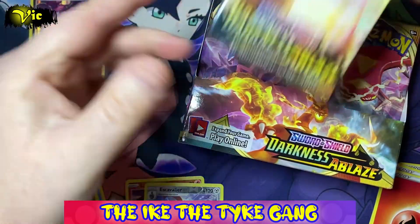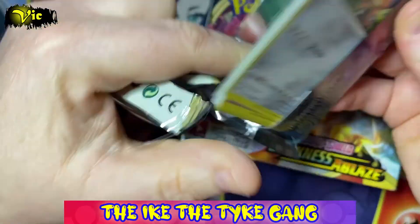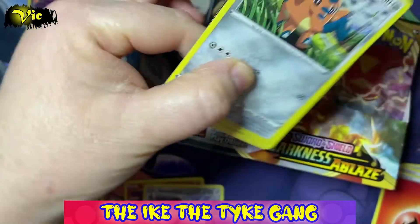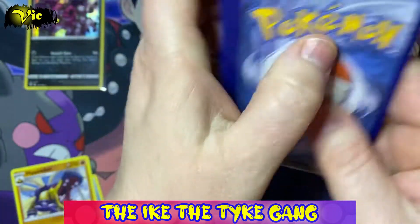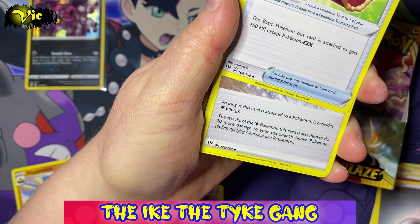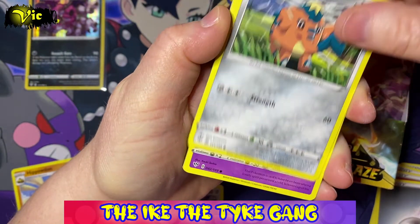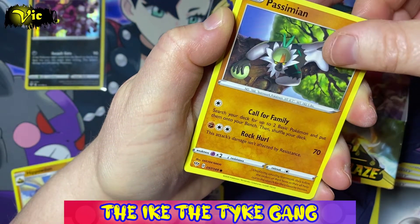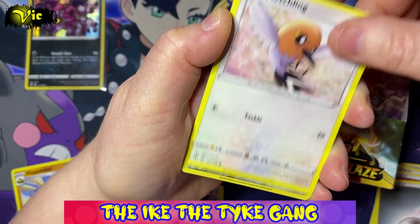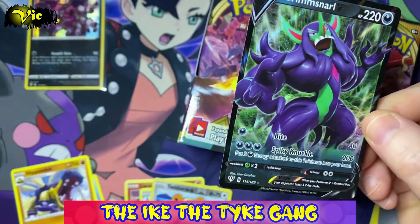Let's try this Charizard pack and see if we can get the Charizard out of a Charizard pack. We get: Steel Energy, Cape of Toughness, Powerful Energy, Soul Rock, Cufant, Sinistea, V-Bats, Passimian, Fletchling, Reverse Tediursa, and a Grimmsnarl V — a nice V card!